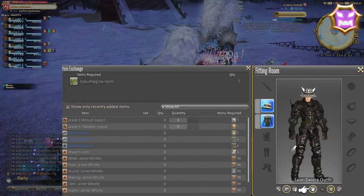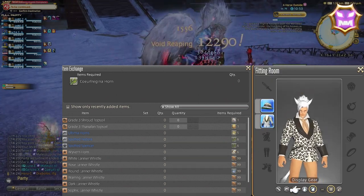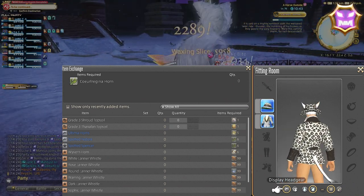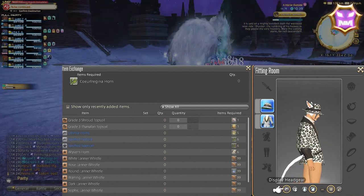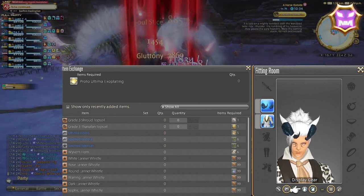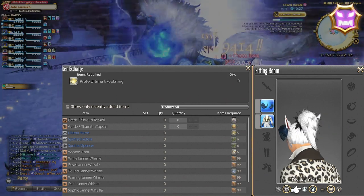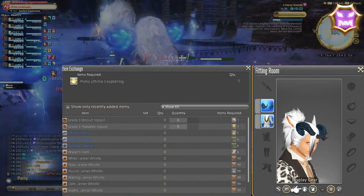Level 60 Coeurlregina fate — these names crack me up. Boss is Coeurlregina. Rewards are 1 achievement and Coeurlregina horns. Turn-in vendor is Bertana in Idyllshire. Turn-in rewards include the Spotted Fedora and Spotted Spencer glamours. Level 59 Prey Online fate, boss Noctua Quale. Rewards from the fate include Proto Ultima Exoplate. Reward vendor is Bertana in Idyllshire. Turn-in rewards include Ultima horns, which happen to be a favorite headpiece of mine.